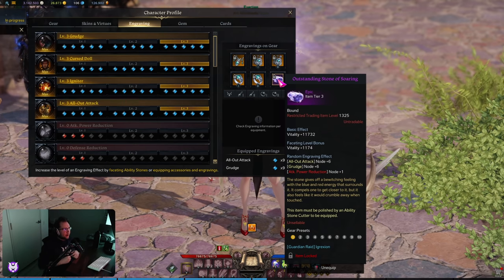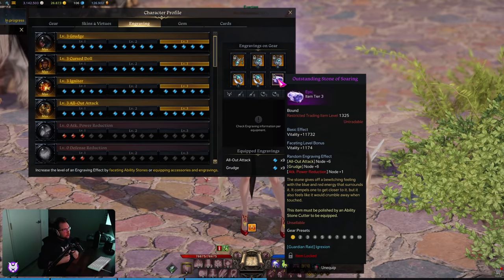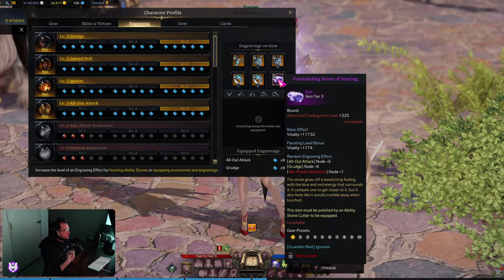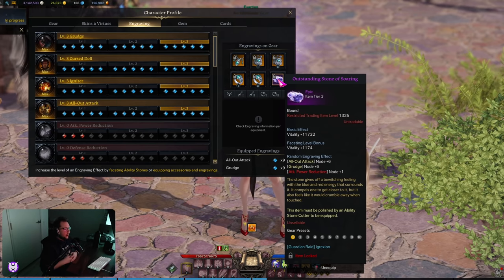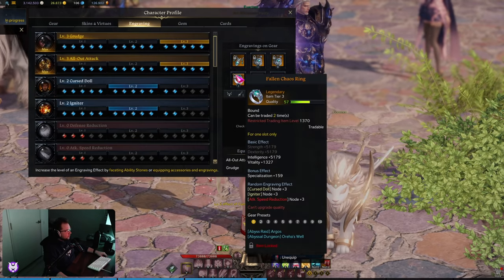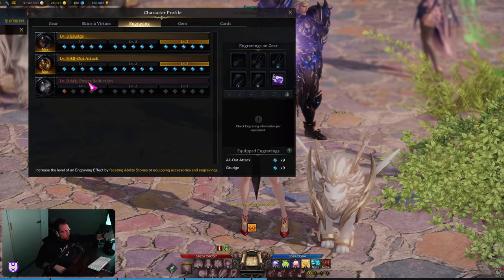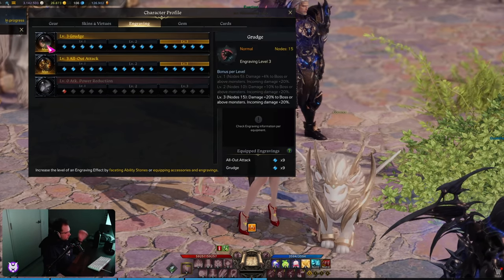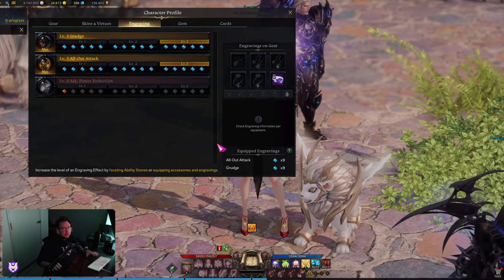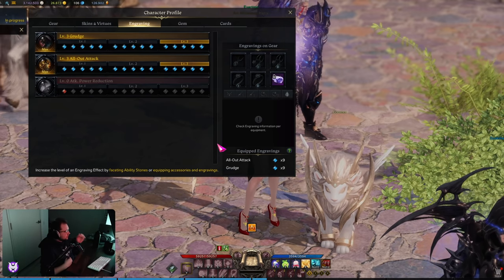Just about everybody is able to do this now. The purple books are like 12 gold each, and even some of the better engravings are getting really cheap. Everyone should be able to get All-Out Attack, Grudge, Precise Dagger, Ambush Master, or whatever you're looking for. Once you have 2 imprints at plus 9, you'll be at 2 engravings level 3 right off the baseline. You're going to want to get your 2 most expensive engravings this way.